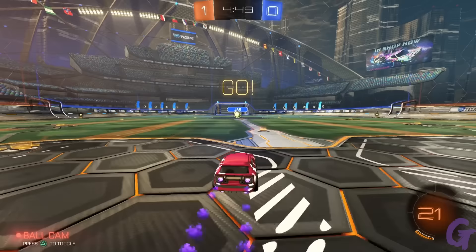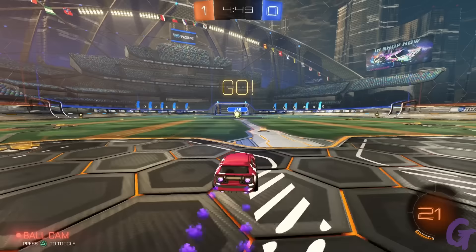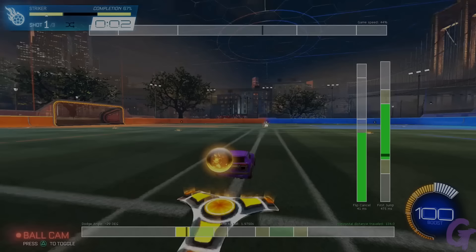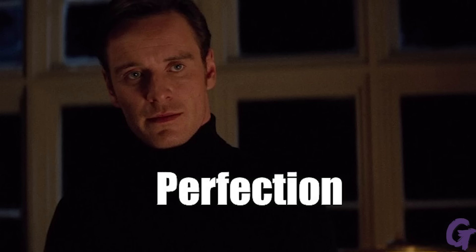But why would you want to know any of this? If the physics engine pulls updates at 120hz but the server pulls at 60, does it make any difference? Isn't just getting to the ball in under 2 seconds good enough? Being to the ball first matters and every millisecond counts, even if the servers are pulling at half the rate of the physics engine.